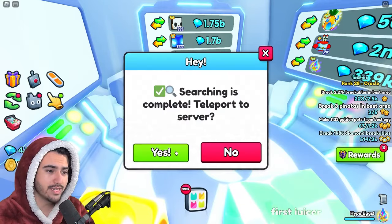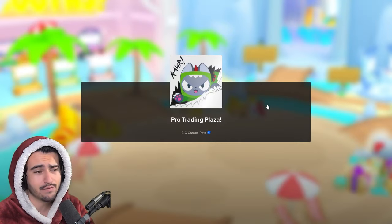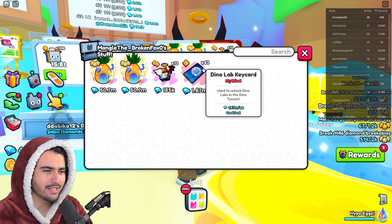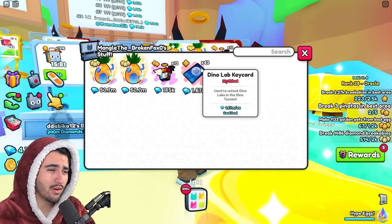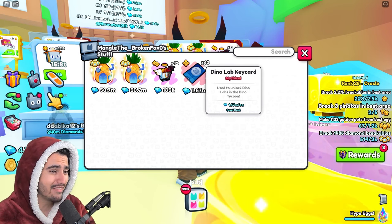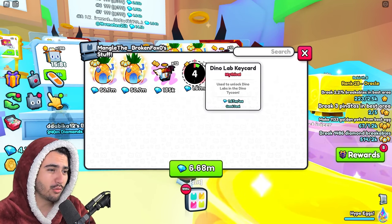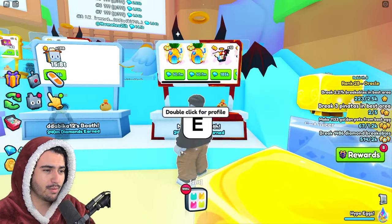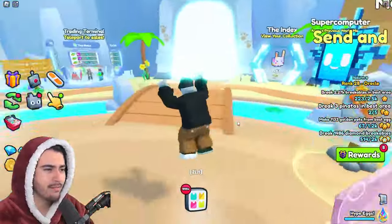The rap value is 1.67 million for these dino lab key cards, so it's not very expensive. This guy actually has 43 of them, which is crazy — I'm guessing these drop pretty often from the forever pack, since I haven't gotten a single one yet from grinding. The only way he could have 43 of these is if he's been buying the forever pack. So we're going to buy two of these and then head back to open our secret lab.